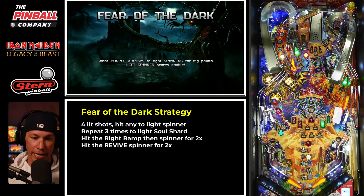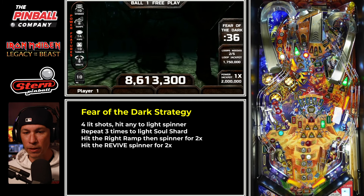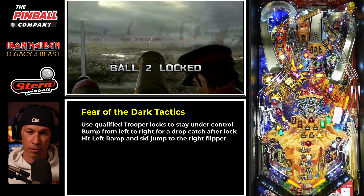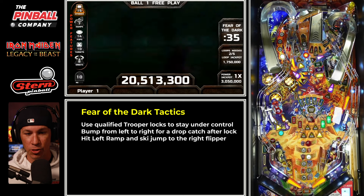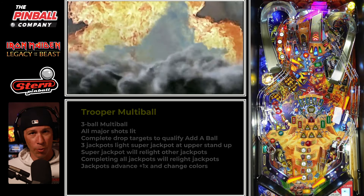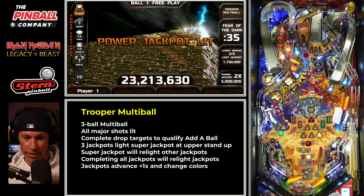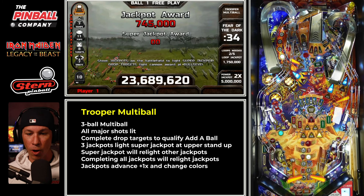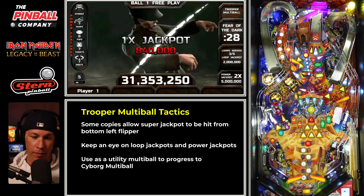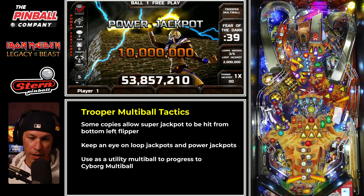Now all I'm trying to do is get progress on this first ball. I started Fear of the Dark, and a lot of times I do prefer playing this as a single ball mode. However, because I'm trying to get the cyborg, that's my entire goal — I'm willing to bring in trooper to this mode. If you're playing Fear of the Dark, you can use trooper locks to stay under control, because you've got to hit a ramp shot or a loop, then a spinner shot to progress to the next phase.